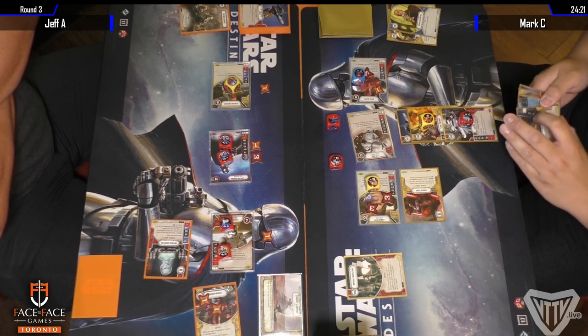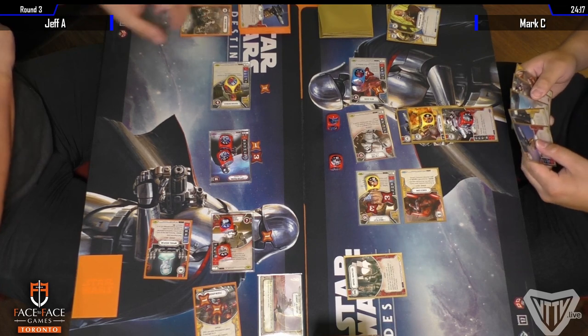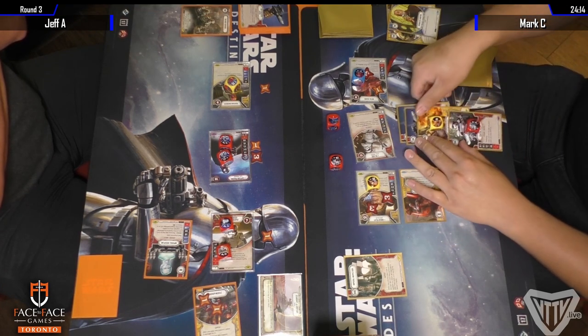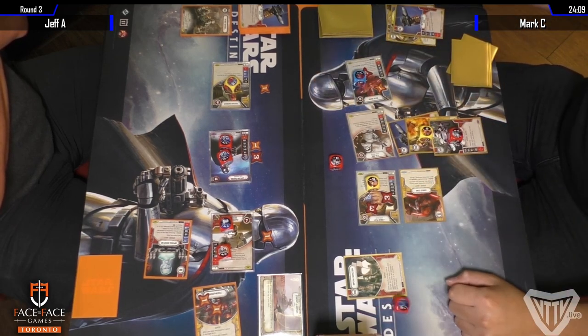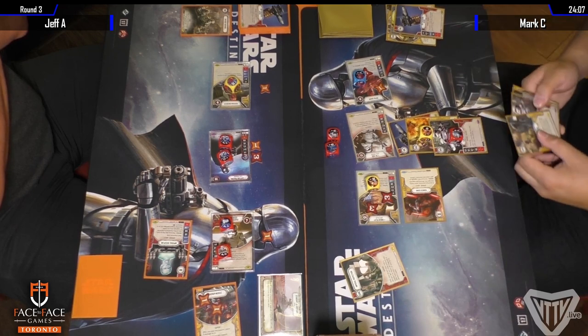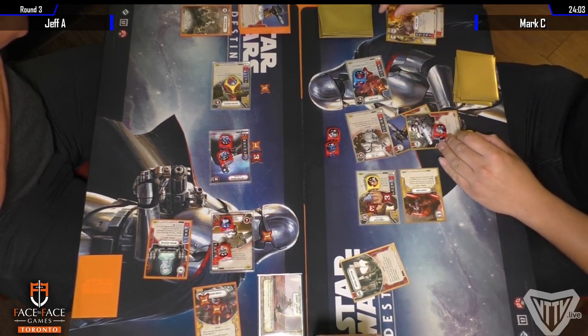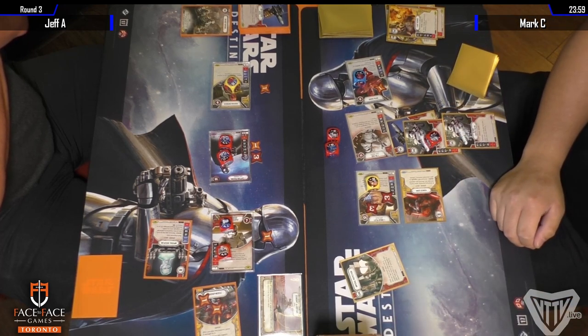He does draw a Prized Possession and another Rybaton. A Confiscation is also in his hand. I think Jeff is playing it smart — he hasn't been playing any upgrades onto any of his characters. He rolls in the die and chooses not to resolve. This is an overwrite with another Rybaton — rolls that into the pool.